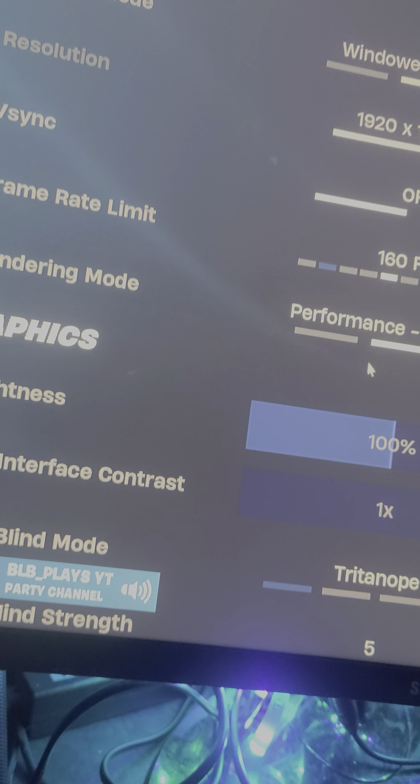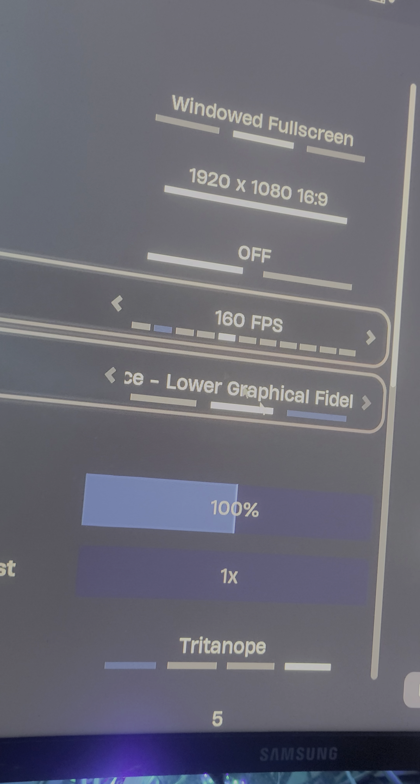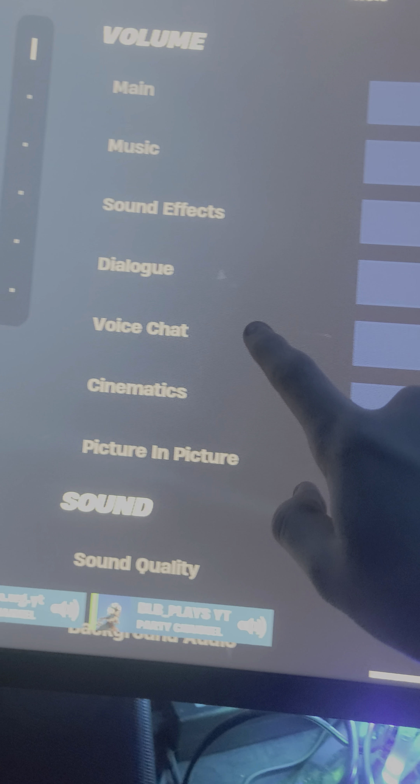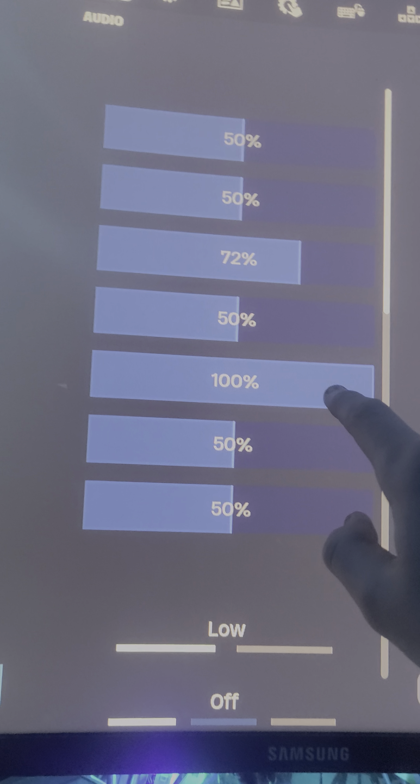I usually put the frame rate cap on 240, but I'm keeping it on this for now. Put all the other graphics settings to low or 50. For audio, set voice chat to 100 and sound effects to 72.